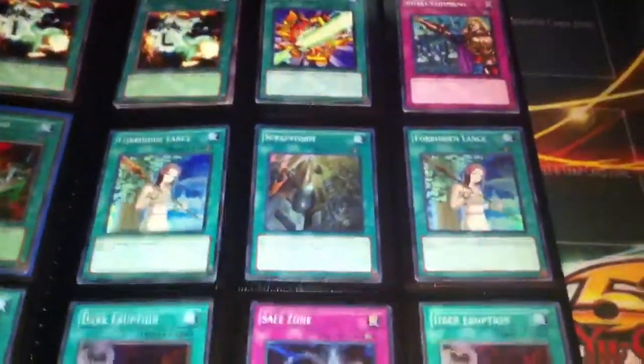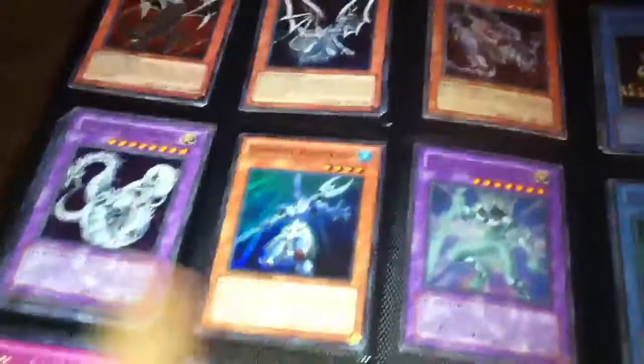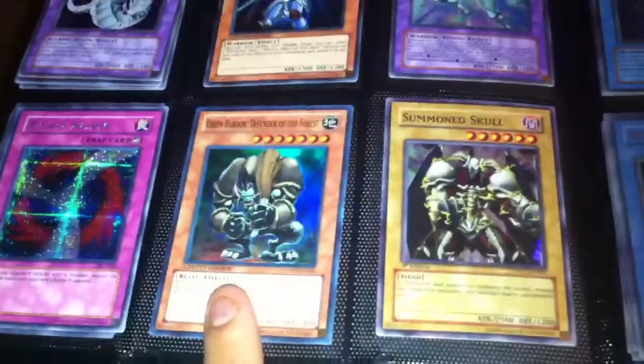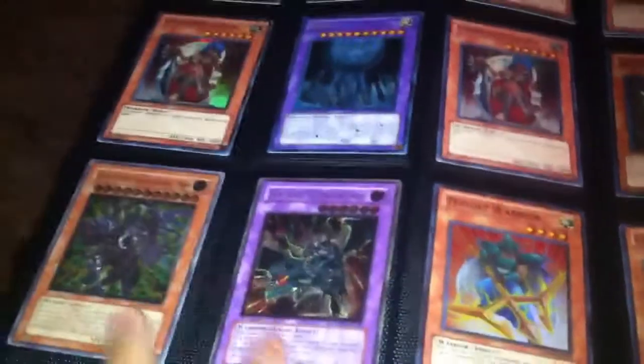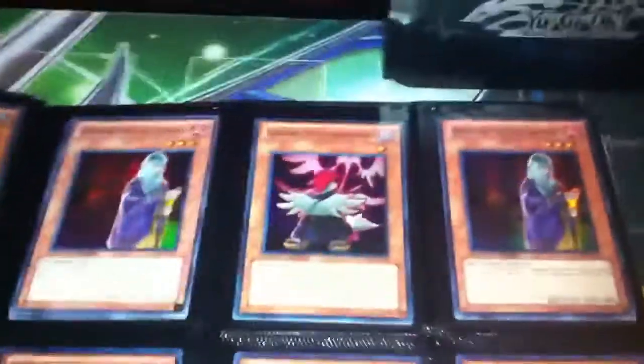Common from Turbo Pack, two Forbidden Lances supers, two Dark Corruption, Safe Zone, one Scrap Storm, some Malefic Minefield, Driller, ultra Cyber Twin, super, ultra Glow Neos, secret, super from the tins, super from Yugi pack, just some old ritual stuff. Secrets, secret, super from Duel Revolution. Two Amazonas Queen ultimates, super from Duel Revolution I think. I have like eight Hand of the Six Samurai all supers, so if you guys want those, super value.